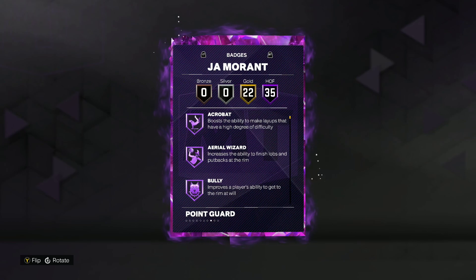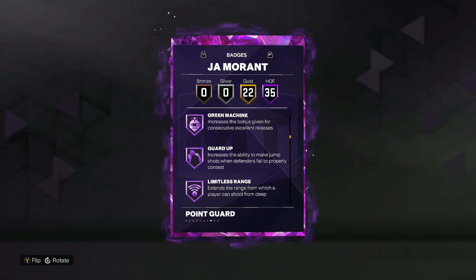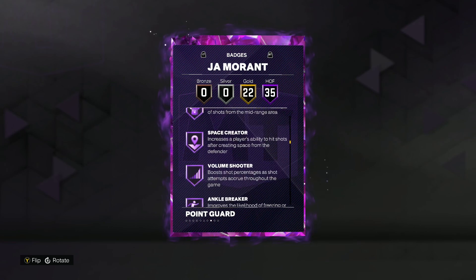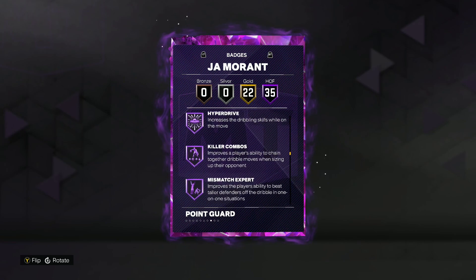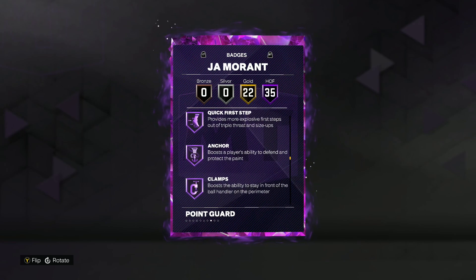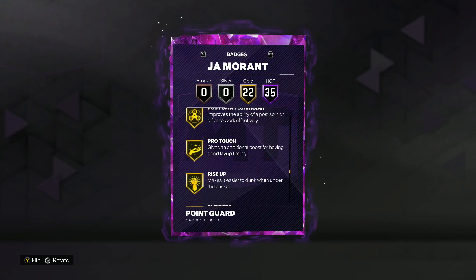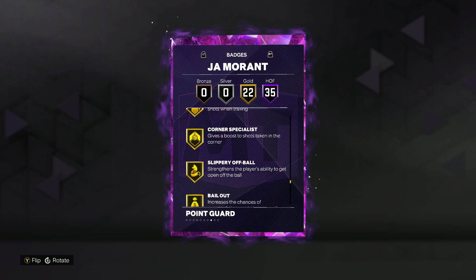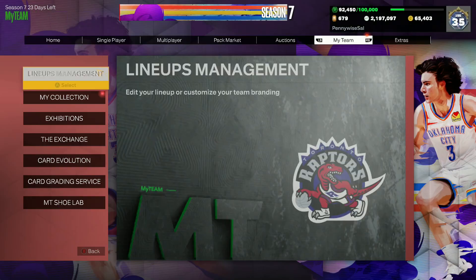Looking at his badges, he's got 35 Hall of Fame badges. He's going to have tons of shooting badges including Green Machine, Guard Up, Limitless Range, and Volume Shooter. He's also got Ankle Breaker, Clamp Breaker, Handles for Days, Hyper Drive, Killer Combos, Quick First Step, Anchor Clamps, Interceptor, Pick Dodger, and Pogo Stick. Plus 22 gold badges, giving Dark Matter Ja a total of 57 total badges in the game.